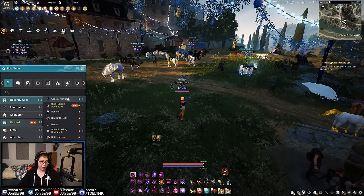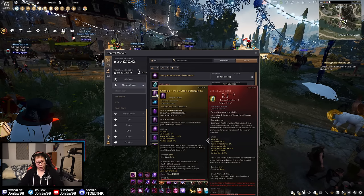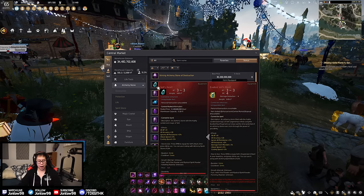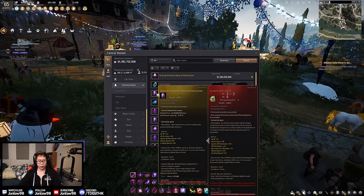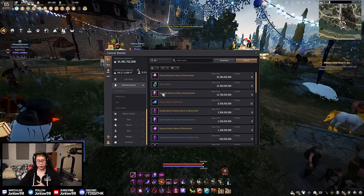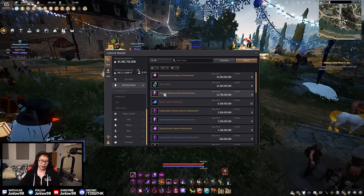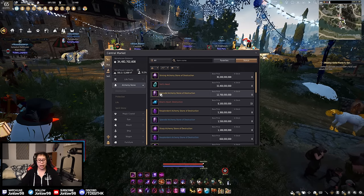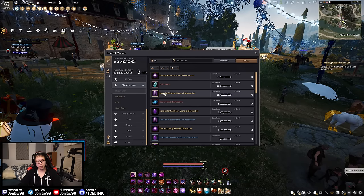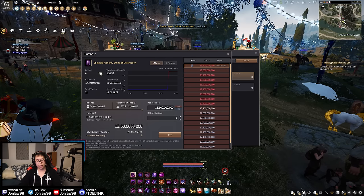The upgrade from Vel's Heart is the Splendid Alchemy Stone of Destruction. You don't get extra AP on it directly, but you get more AP from the usable stats, plus accuracy and cast speed — usable stats are very important here. It's significantly better, and if you have one you're beyond the top 1% of players. The Splendid Alchemy Stone has sold only about 21 times in the 8 years this game has been running, so chances are you'll have to make it yourself.